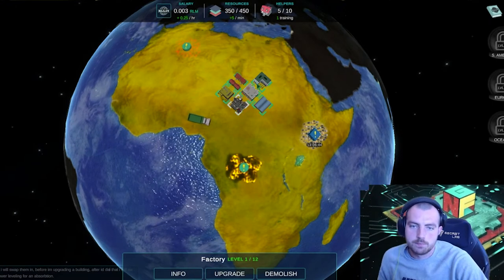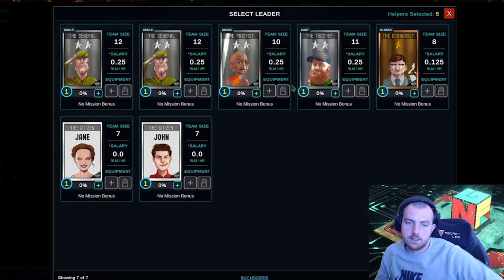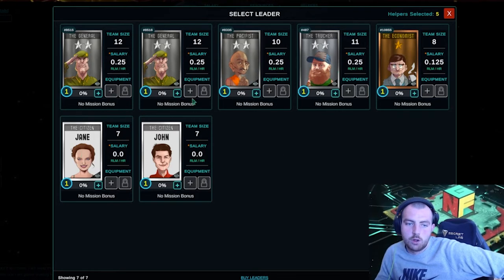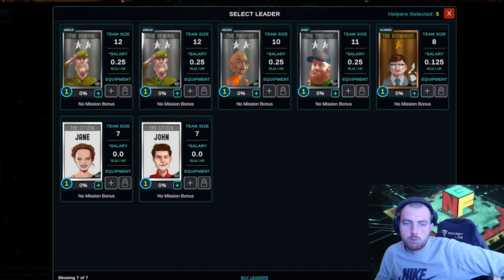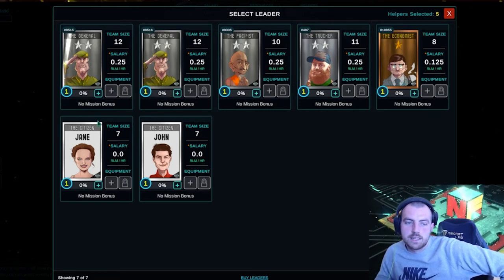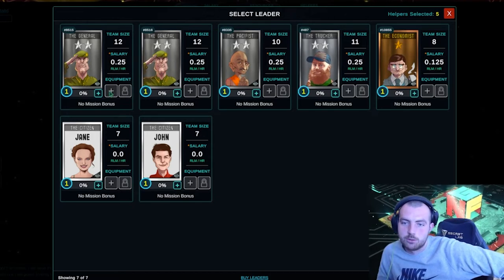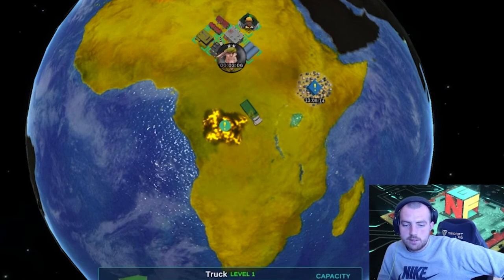We're going to go do this job again. Select the leader — we've already got half of this picked. There's no mission bonus on any of them, but we're going to want to pick one that we want to XP. The XP remaining is 350 for all of them, so we're probably going to want to pick a general. We're going to start a mission. That's how it's panning out.